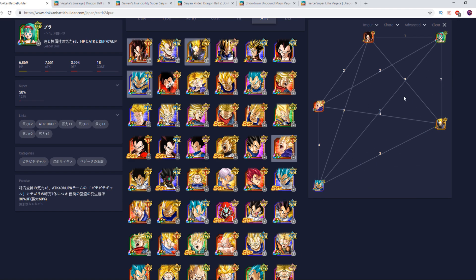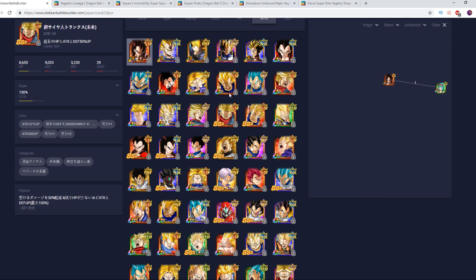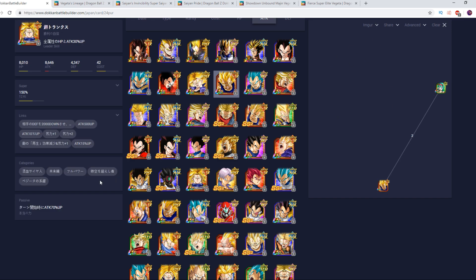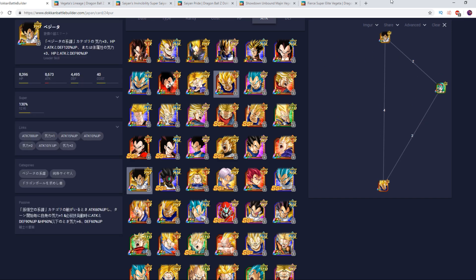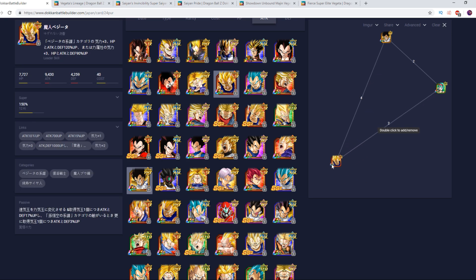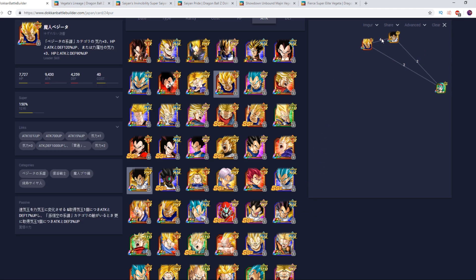For replacement options: if you don't have Bulla, any other support works; if you don't want a support, any offensive unit works. If you don't have your main leader, I would say this particular Vegeta is your next best target — I think he winds up being just a smidge better than the STR one based on my showcases. Whichever you prefer though, you can even run both.